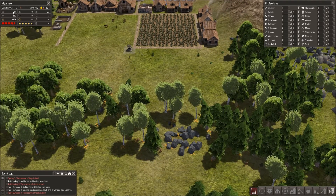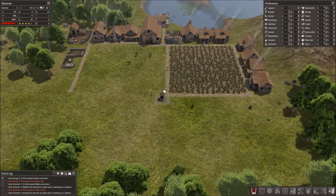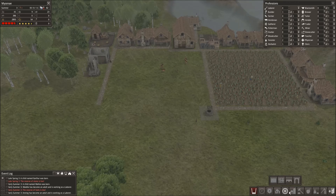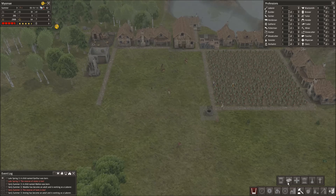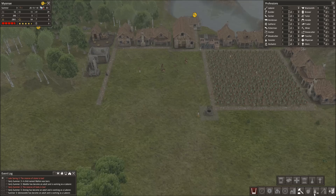Bumping up my Forester because I'm having a little bit of a wood problem. I'd like a school, hospital, town hall, chapel, cemetery.